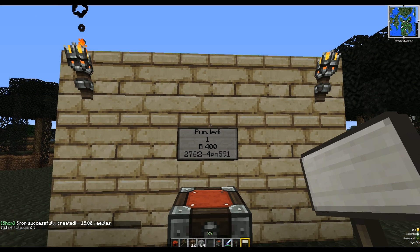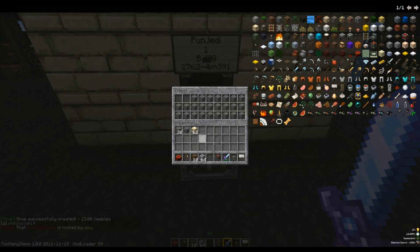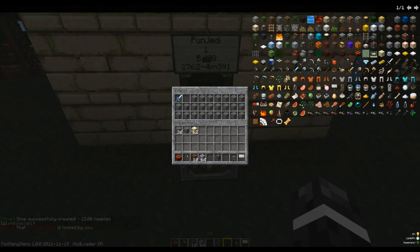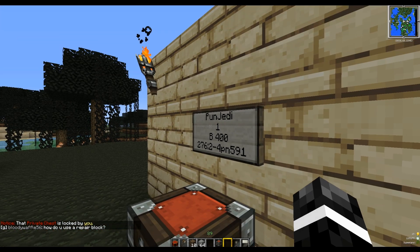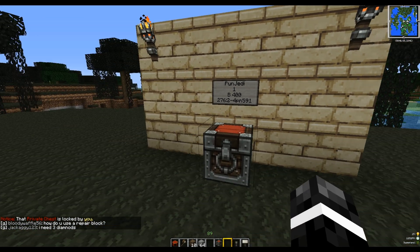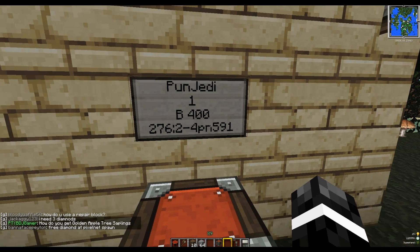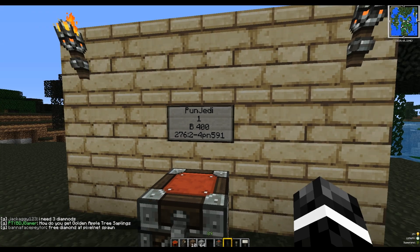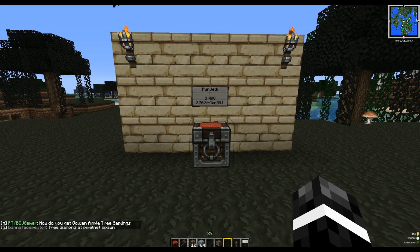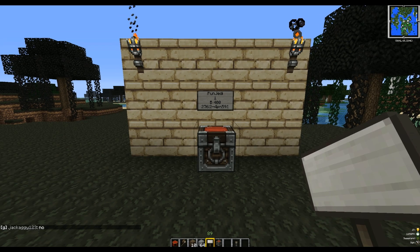And we click done. Now this shop is successfully created. I can drop my sword into my item-limited chest, and if anybody comes along and purchases this, they are now the proud owner of an enchanted sword. Now of course this code is going to change — it will be smaller or larger depending on the different enchantments and layers — but this enables you to have a variety of different enchantments that you can sell.